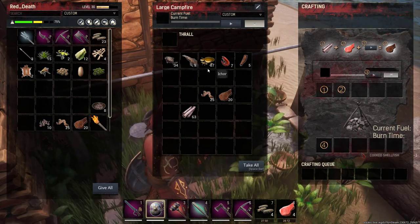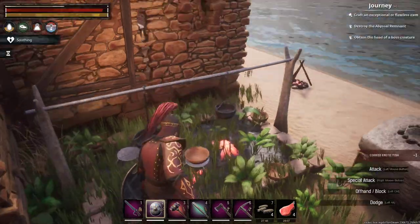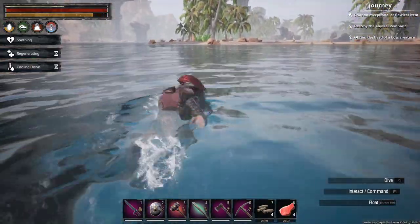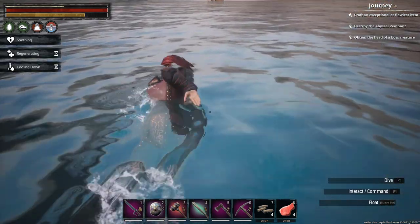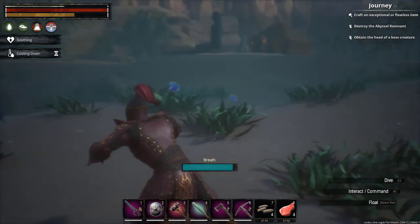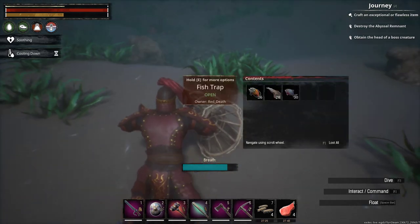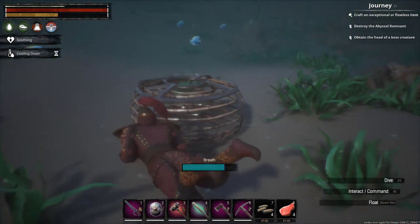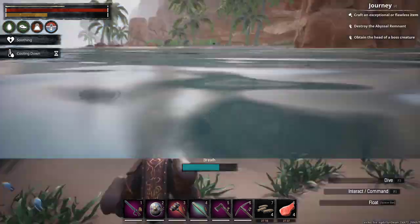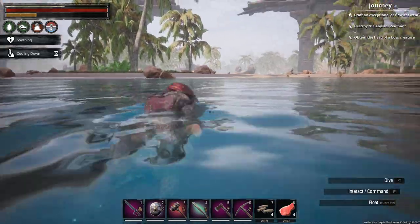Another good thing about this camp is there is so much food and a supply of fresh meat and fish. If you come down here into the water, we've got a couple of traps set up. In this fish line you have so much fish — look at that, I just cleaned this out maybe a day or two ago and look at all this. So much food, an endless amount of fish.